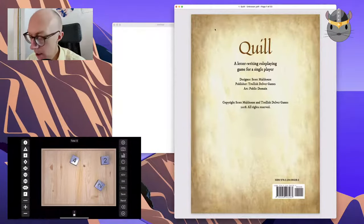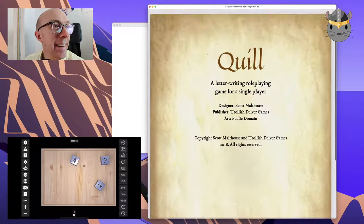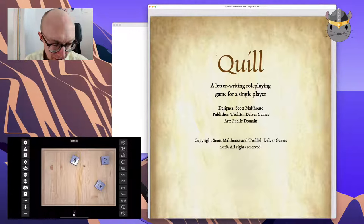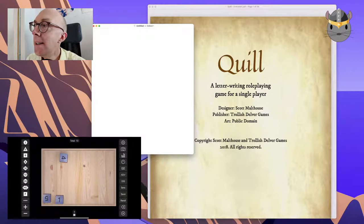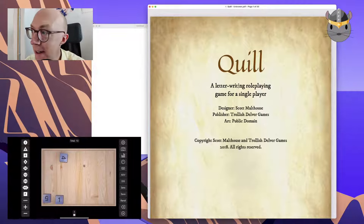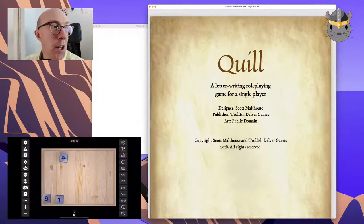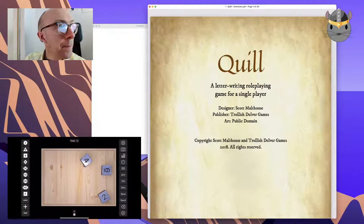So today we're going to be playing Quill. Let's zoom in a bit here — I've got a lot of windows here today. We have the document window, we have the dice window. I forgot to bring physical dice with me. And we have the letter window. Quill is a letter-writing role-playing game for a single player, by Scott Malthouse from Trollish Delver Games from about two years ago. I know I need 3D6, hence I have them down here.